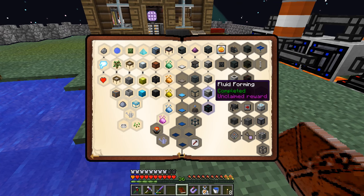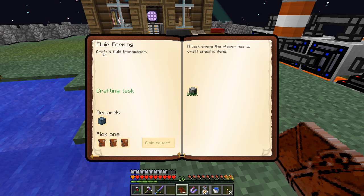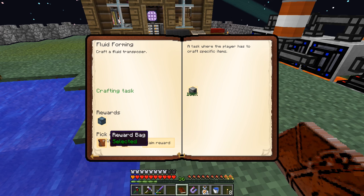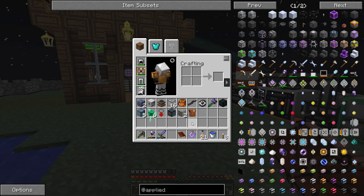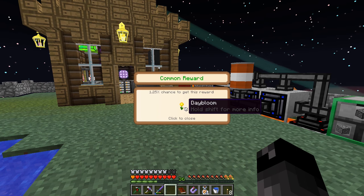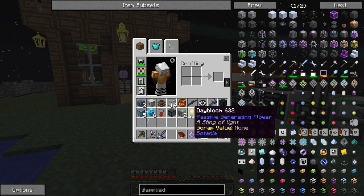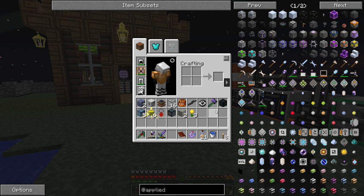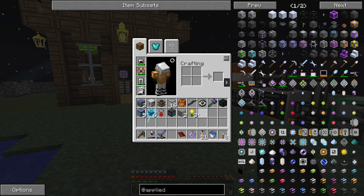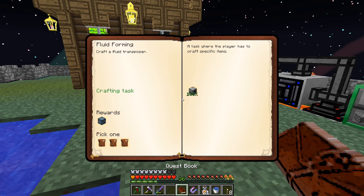We got Fluid Forming - this one wants us to craft the Fluid Transposer, which we did to make our tesseracts. We've already done this. Left reward bag, claim it. It's an epic one - common reward, Day Blooms. I don't know if this mod pack has the passive generating flowers for Botania - they die off after three days. I found out about that through my Infinity Evolved playthrough. We'll have to find that out when we jump into Botania, but that's not today.